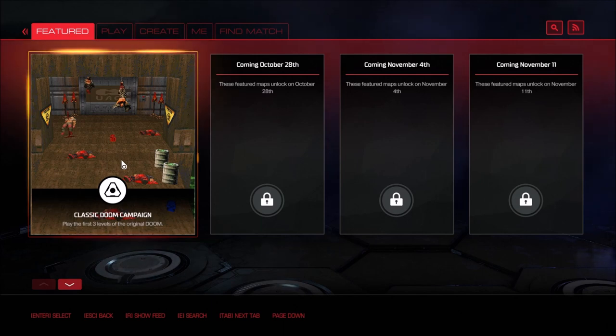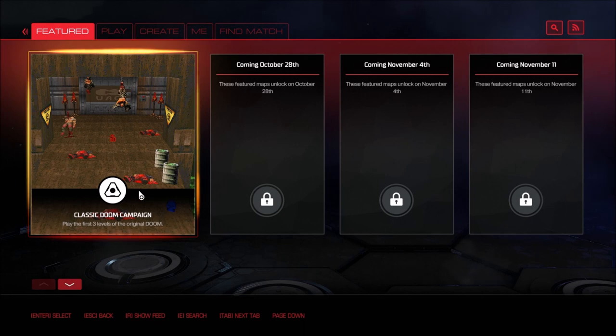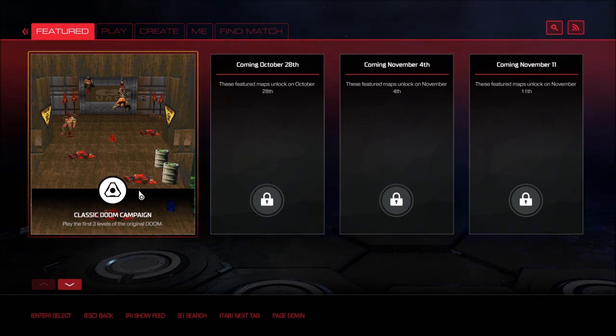This right here is the first three levels of the original Doom done in SnapMap, which differs significantly from the classic maps unlocked through single-player mode. Those were very basic, not much thought to them. In the SnapMap version, they're doing the Doom campaign down to a T, showing how the modules work and how awesome it can be to build nearly identical classic maps.